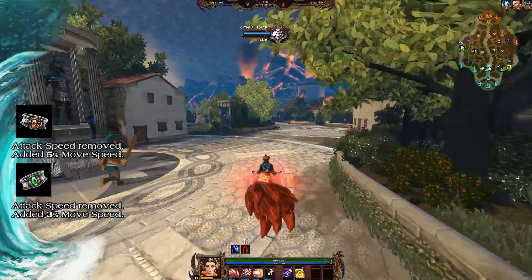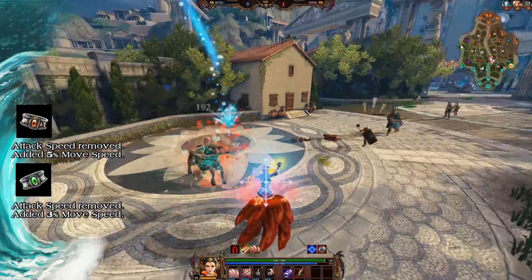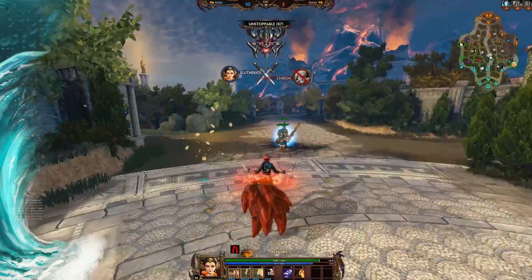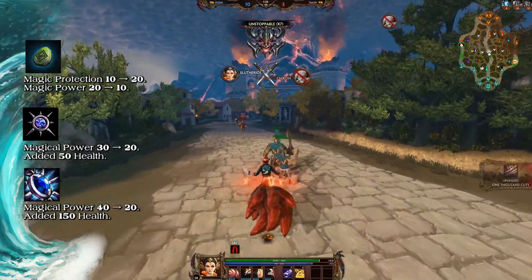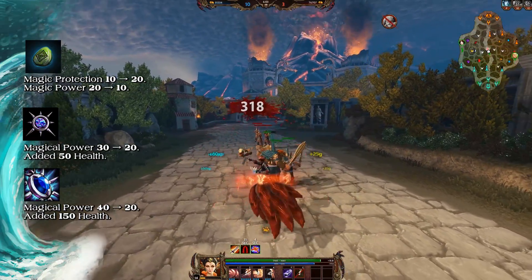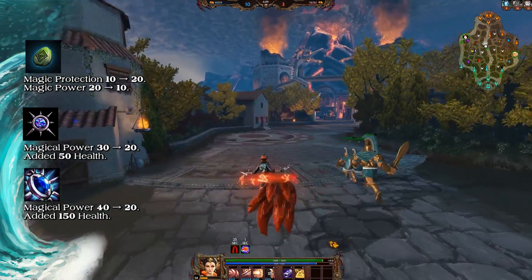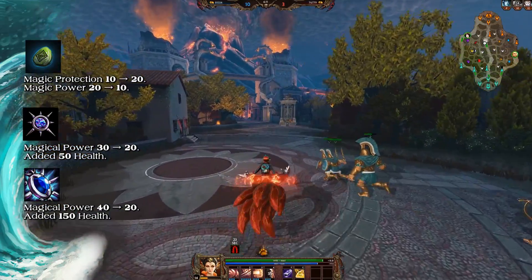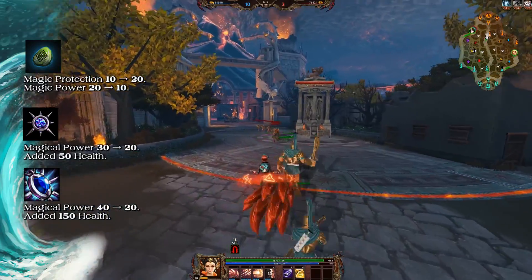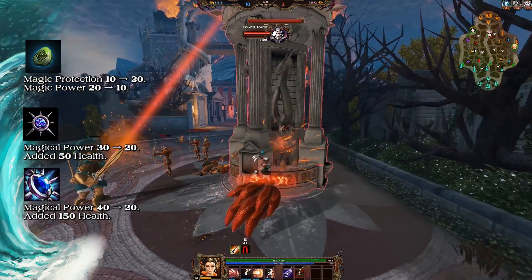The cost of Emerald Ring has also decreased from 650 gold to 600 gold. Its 5% attack speed has been removed, and 3% movement speed has been added. The cost of Druid Stone has decreased from 700 gold to 600 gold. Its magical protections have increased from 10 to 20, and its magical power has decreased from 20 to 10. The cost of War Stone has decreased from 1,450 gold to 1,350 gold. Its magical power has decreased from 30 to 20, and 50 health has been added.